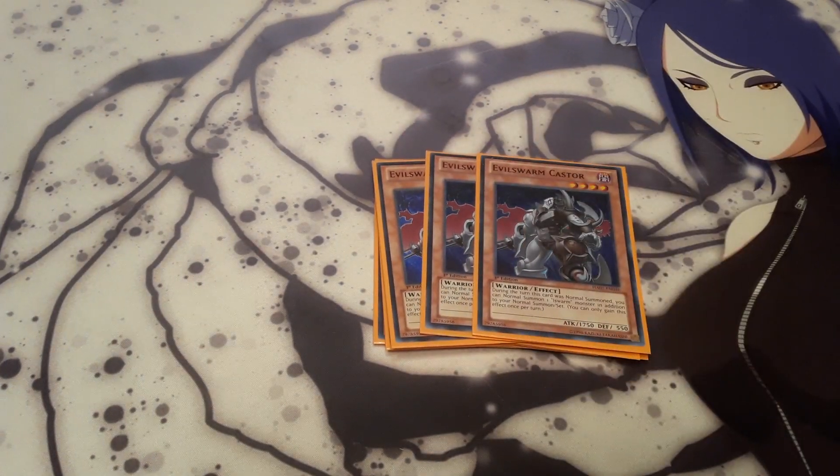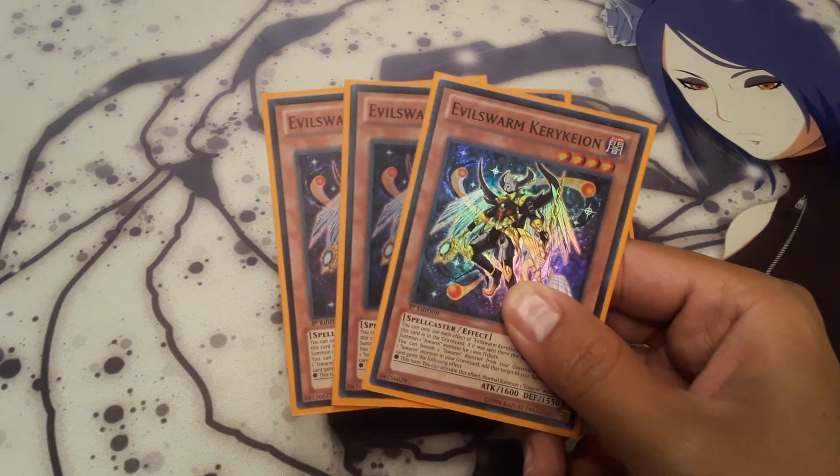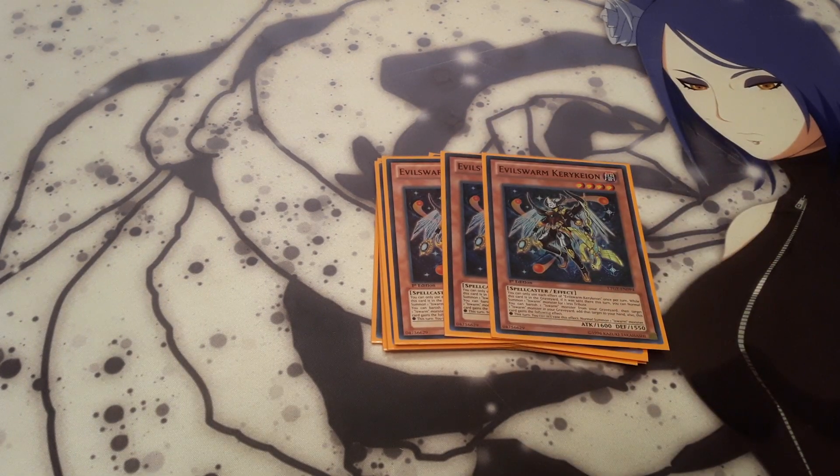Catastor is another card you want to see as often as possible with another Evil Swarm in your hand, because when it's normal summoned, you get an additional normal summon of an Evil Swarm. And then the second best Evil Swarm in the deck, in my opinion, is Evil Swarm Kirkyon. If your graveyard is pretty set up with Evil Swarm monsters, when he's normal summoned you can banish one Evil Swarm monster in your graveyard, target another Evil Swarm monster, add that target to your hand, and you get an additional normal summon that turn the effect resolves.